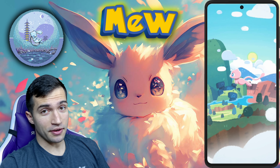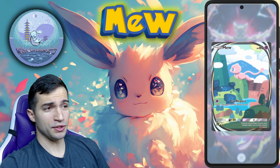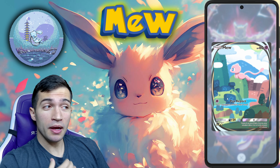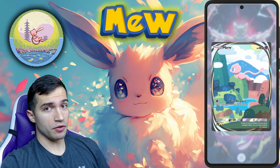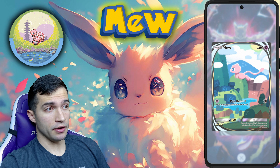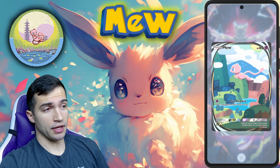I'll be honest, it doesn't really have too much battle worth in my opinion. It has 60 health, it's a psychic type, it's basic so you can play it right away. It has a Psy Report attack that needs one psychic energy — it does 20 damage and your opponent reveals their hand, just like the Hand Scope item.